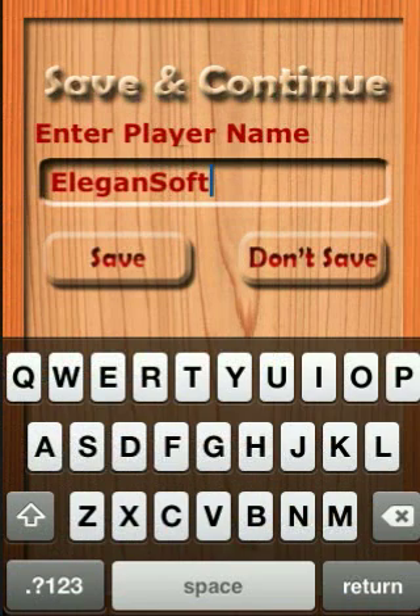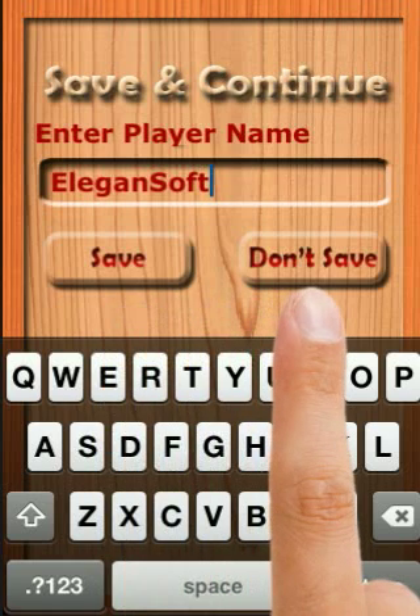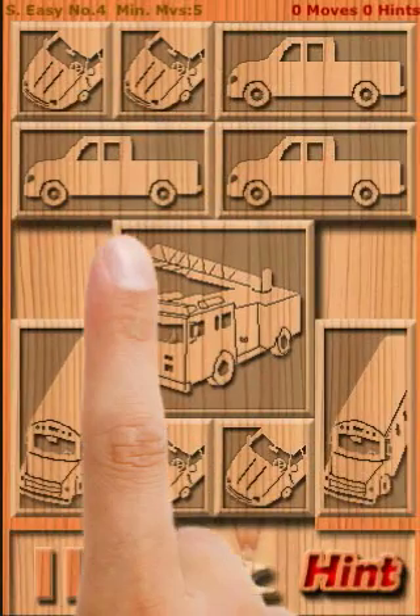After the puzzle is solved, I can save my solution to the scoreboard and continue playing, or I can hit the Do Not Save button. I will directly move to the next puzzle. Let me save the solution and continue.